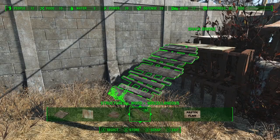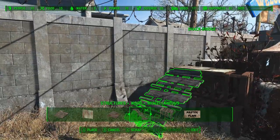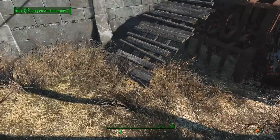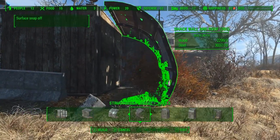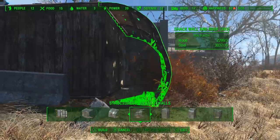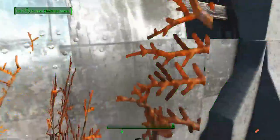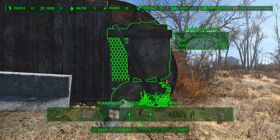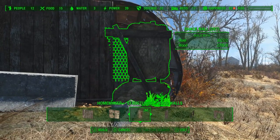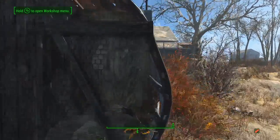I went ahead and placed one of these angled shack bridges but it wasn't quite angled enough, so we can use Place Everywhere to tilt it down just a little bit more — that should make contact with the ground. Now this structure was a little bit too square, so we can take one of these curved walls from the metal tab and use it as an end cap here just to change up the look. To close up this wall, we're going to take one of these square shack walls and glitch it into both of these existing walls, but we don't want it to clip through the metal too much.